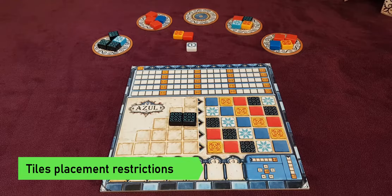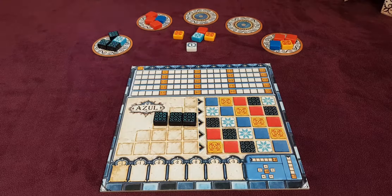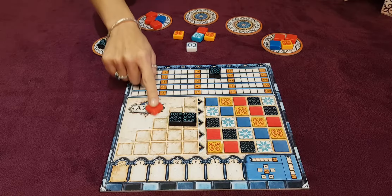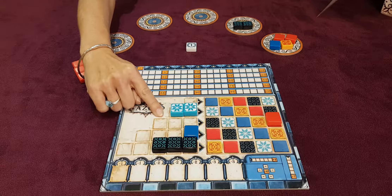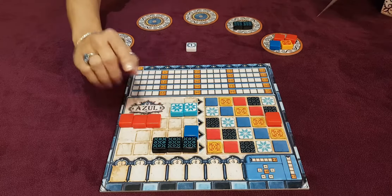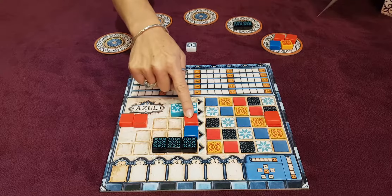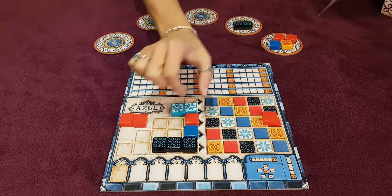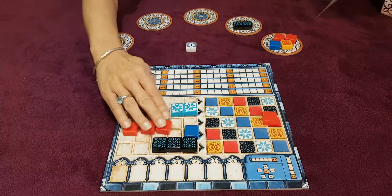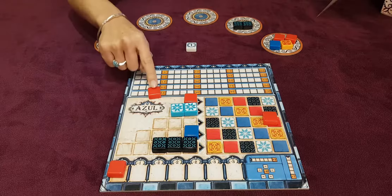Let's have a look at the restrictions. If a pattern line already holds tiles of a certain color, you can only place tiles of the same color in that line. Another restriction: if we have three red tiles to pick, we cannot place them in a line whose corresponding spot on the wall has already been filled with that color — we can never transfer a tile to a wall spot that's already taken. We can only place one of the three tiles in a spot and place the other two on the floor line.